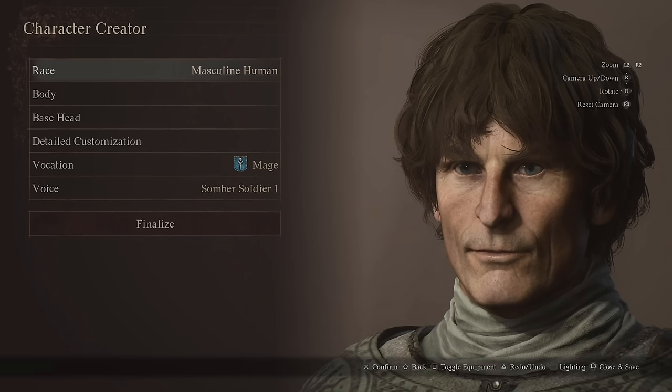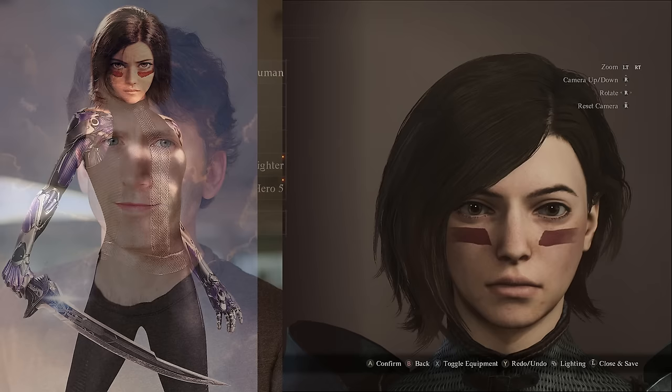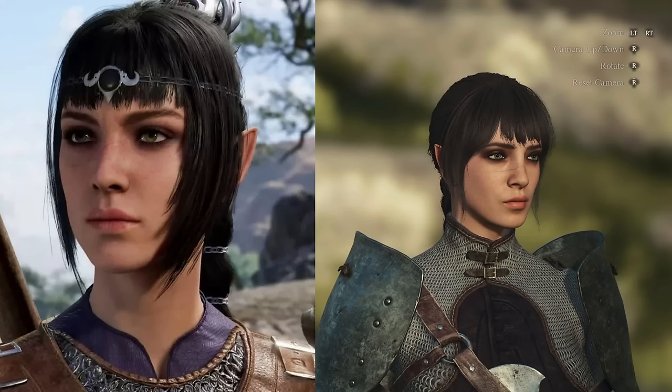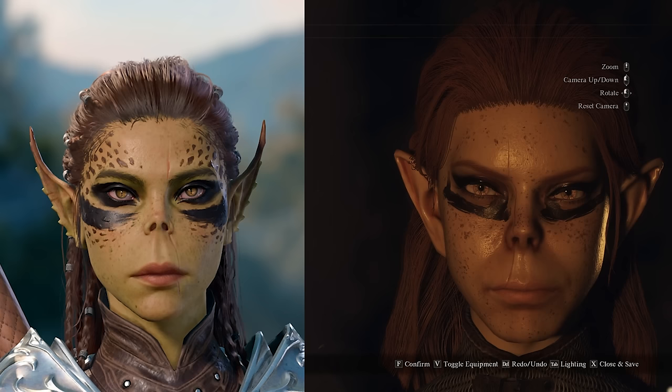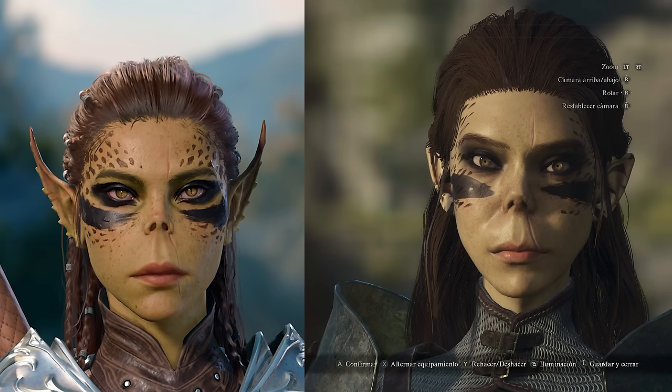A cool feature about Dragon's Dogma 2 is it's actually going to be released alongside Starfield. This is Todd Howard and it's surprisingly well made — it's even got his look down, that look of disapproval when you don't buy Skyrim. But someone has also managed to create Alita Battle Angel. Some attempts at Baldur's Gate 3 characters like Astarion, the beloved half-elf, Shadowheart versions one and two — I can't really tell what she's looking at here.